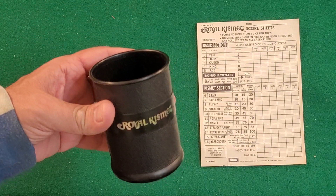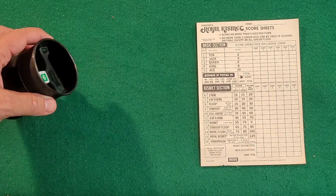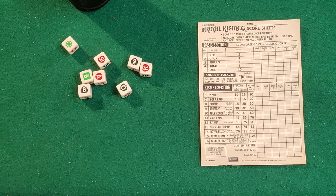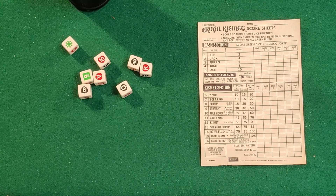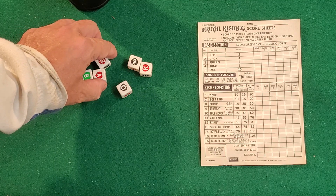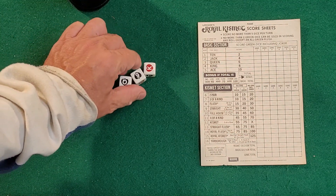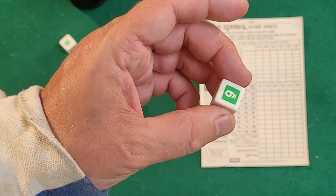In the Royal Kismet game, you're going to be receiving a dice cup and then you're going to be receiving eight dice that you're going to be rolling on your turn. These dice are numbered six through ace — which is the highest — so six, seven, eight, nine, ten, jack, queen, king, ace. There are also going to be three different suits: the heart suit, the spade suit, and the wild suit in the green.